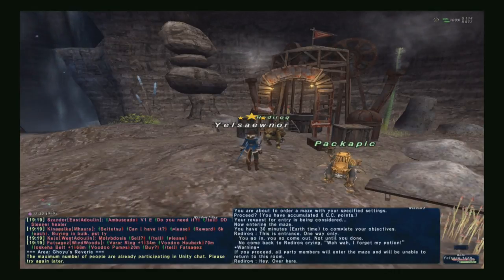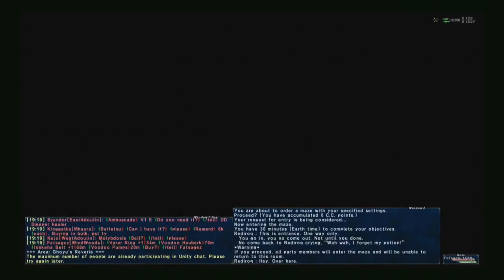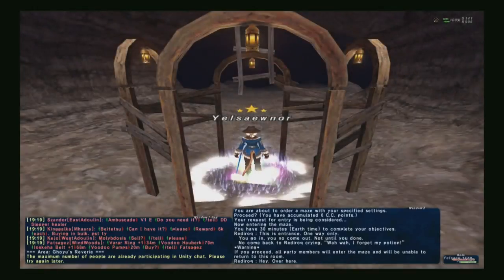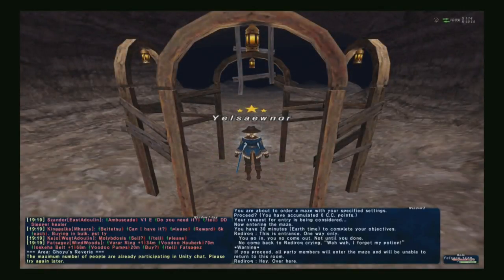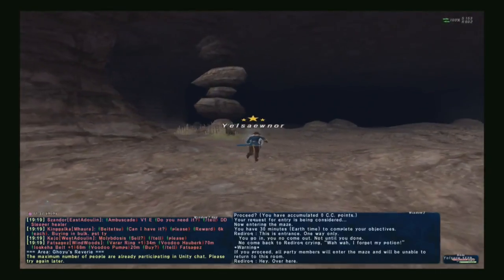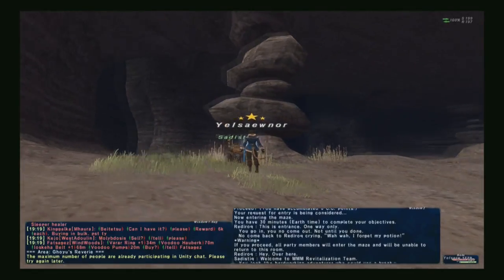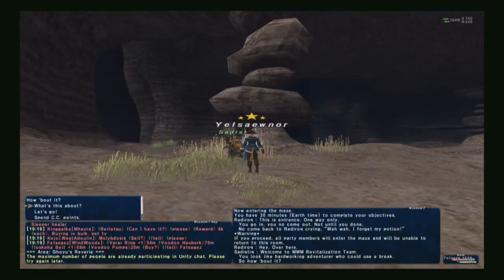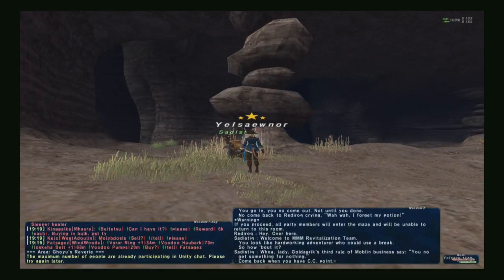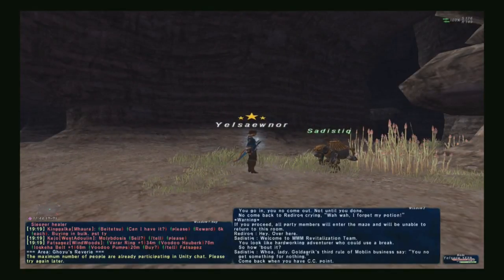Once you're in the zone, talk to the second goblin and he will allow you to enter the actual maze where you'll talk to another goblin to get your revitalizer. Once you're in the second part, just run forward and to your left you should see the second goblin. Talk to him, tell him you want to spend your CC points, click on medicine, then click that you want to spend three CC points. This should give you your revitalizer along with some other items. Pop the revitalizer and you now have your one-hour ability back.